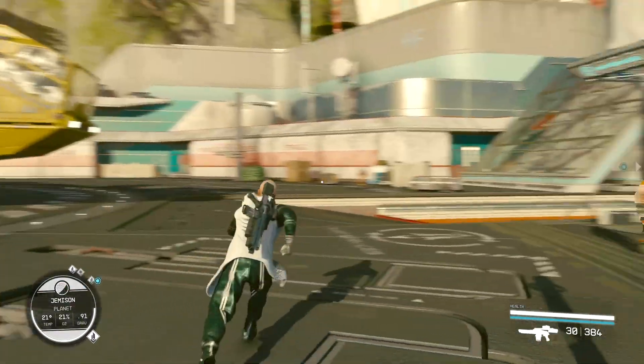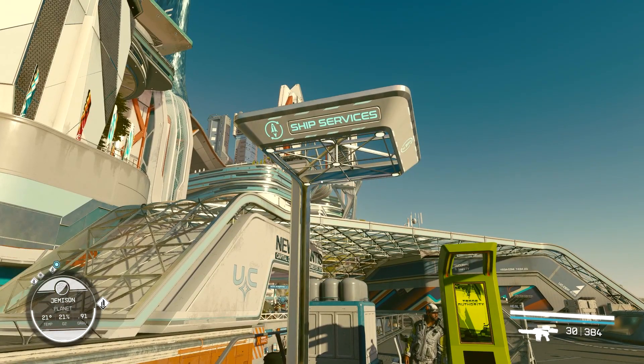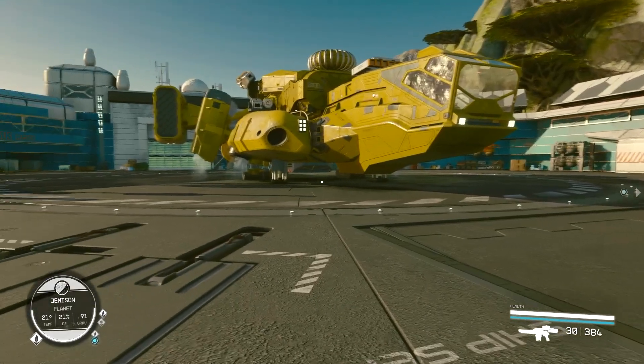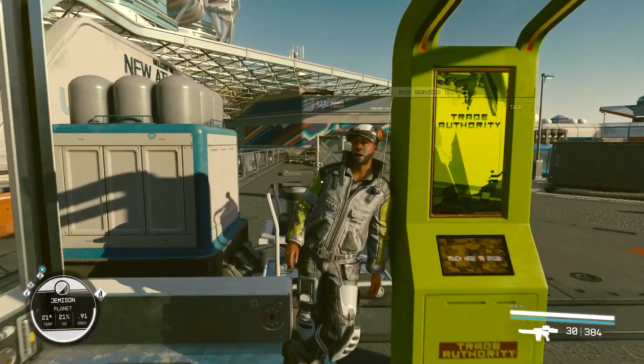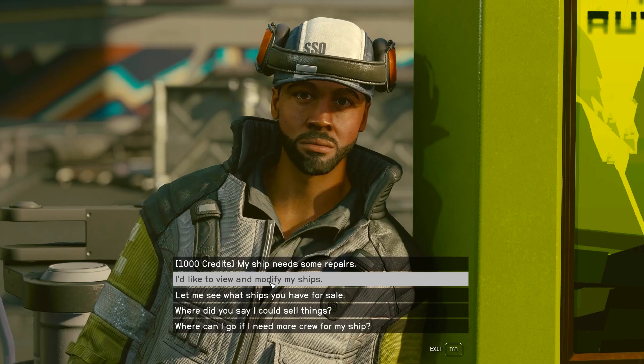When you land your ship at one of the major planets or major cities where there is a ship services place, which is usually nearby the landing pad, you're just going to go to the guy who does the ship services. You're going to speak to him and tell him that you would like to view and modify your ships.